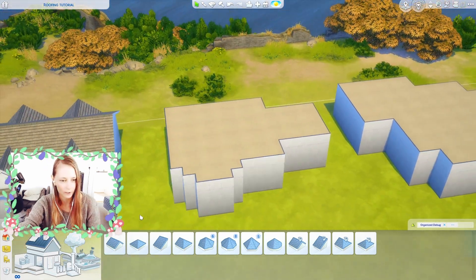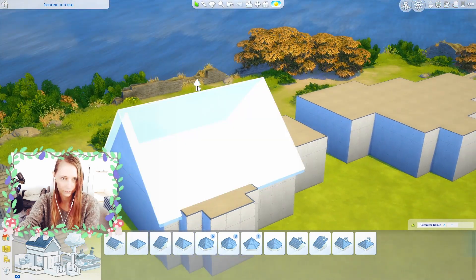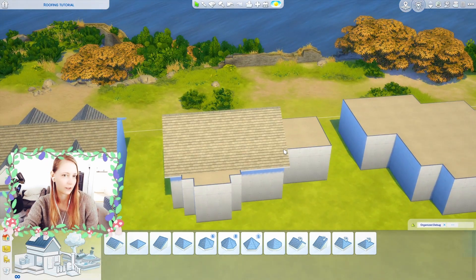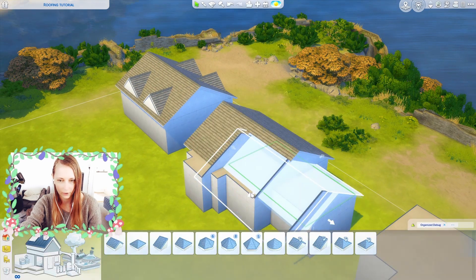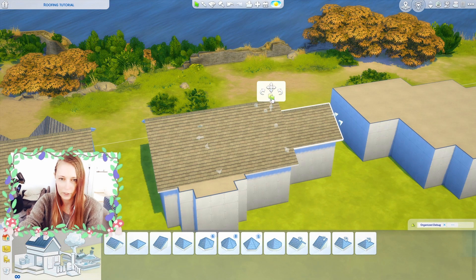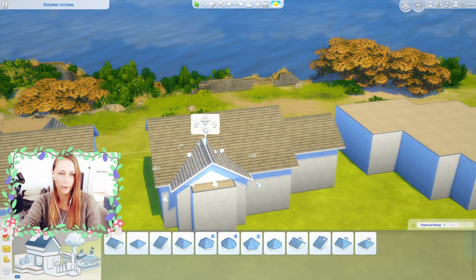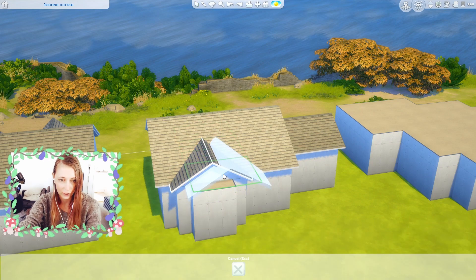Now let's problem-solve this next one. First we're gonna find the biggest section of the shell, just like in the previous one. Then we wanna break off the rest of the shell into sections — one right here and two right here — and then we just have to do the front. The reason I always copy my previous roofs instead of grabbing a new one is to keep the pitch the same.